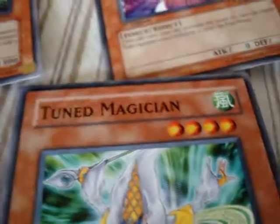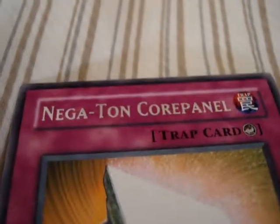Devin, I'm making a video! Shh! Get out, I'm making a video! Sorry guys, my brother interrupted. I'm not going to redo the video because I can't open the packs again, obviously. The other rare card I got was... Negaton Core Panel. Which is a kind of cool-looking card. I'm just happy I got Yellow Baboon.